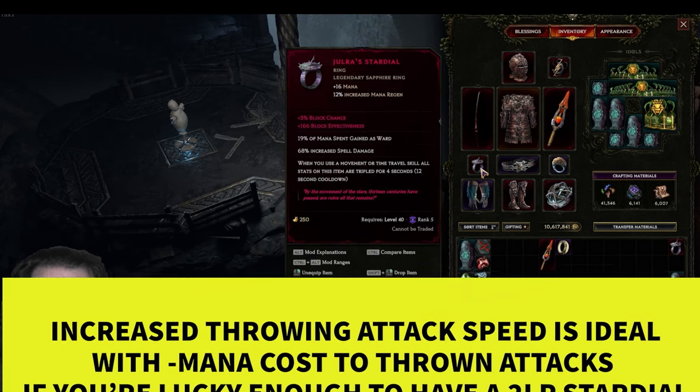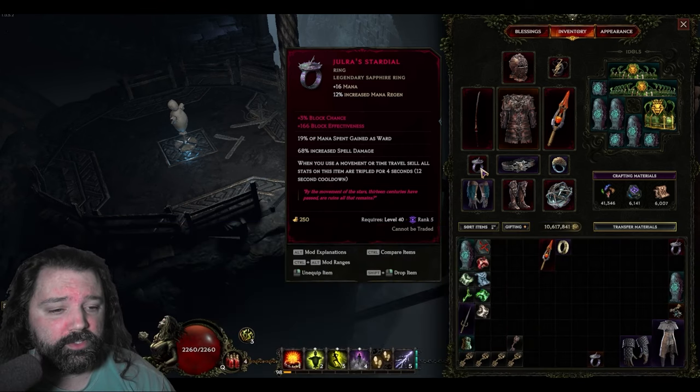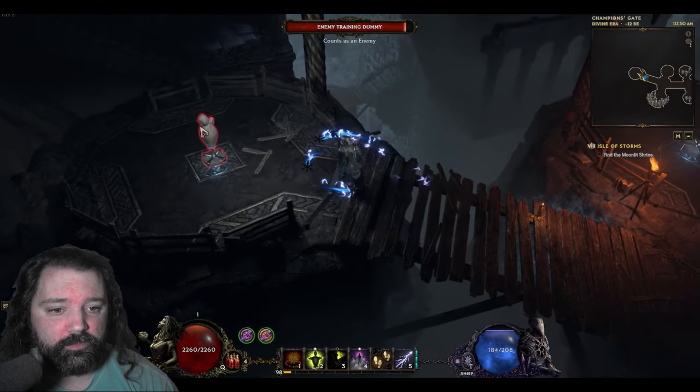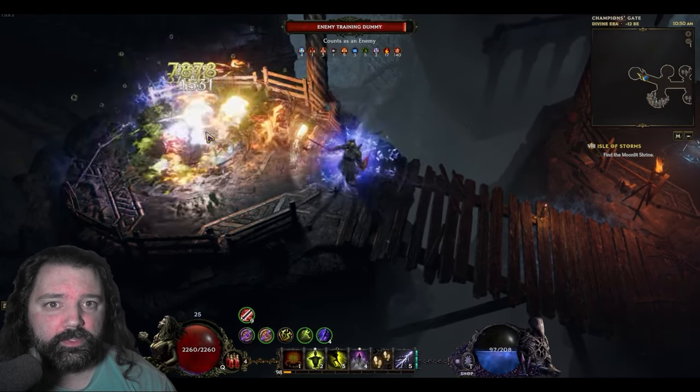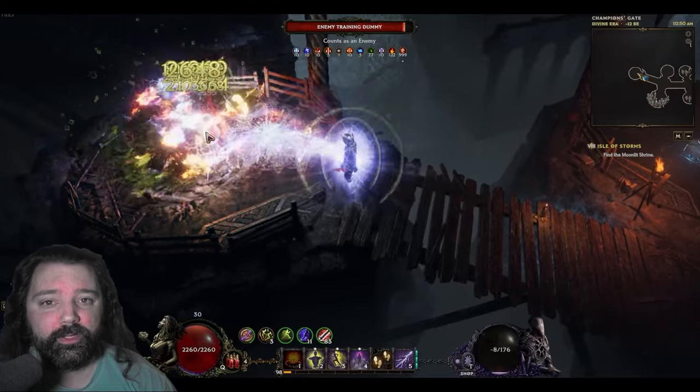That means we're getting 750% increased melee critical strike multiplier — it's pretty insane. What we're looking for is throwing attack speed. What we can do here is use our traversal skill, Shift, to gain increased attack speed and double the effect that we have on that legendary potential. That means if you're going into a boss with, say, 25% increased attack speed on that particular line, when you use your Shift you'll gain 50%, meaning you could get over 1,000% critical strike multiplier on this build.